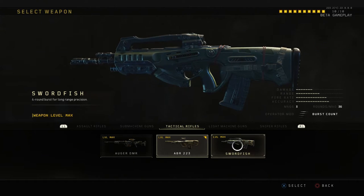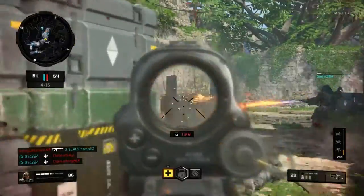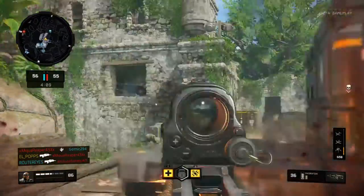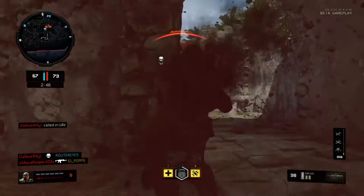The next weapon is the Swordfish. The Swordfish's Operator Mod is Burst Count, which just gives it an additional bullet in the burst. Honestly, it does not make a difference for this gun. This gun needs about 6 bullets to kill someone, so you still need to burst someone. And it's honestly not that great of an Operator Mod.